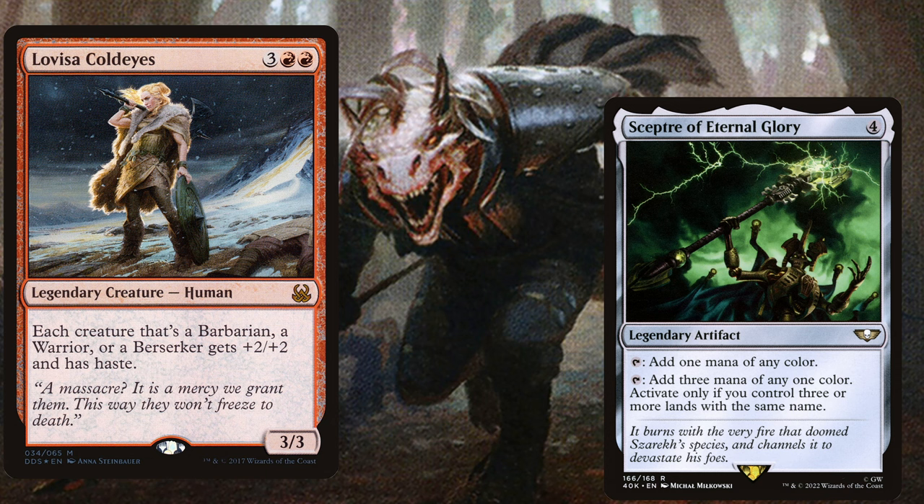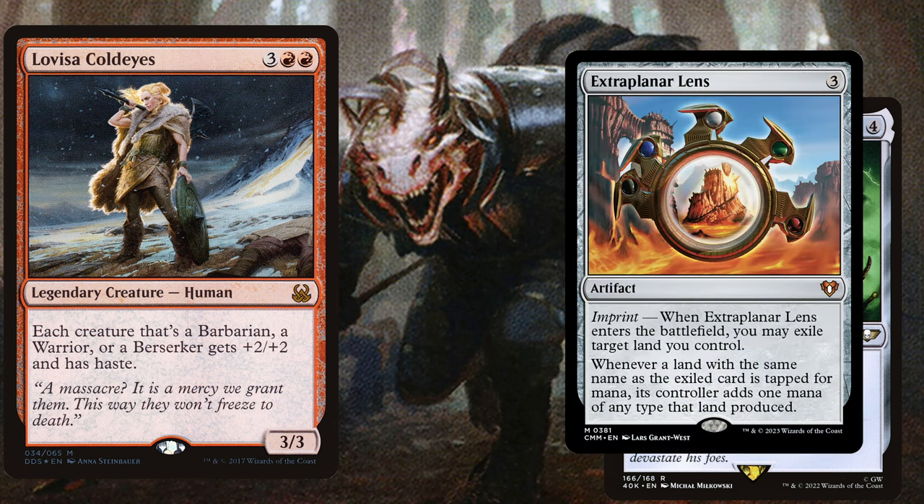We also play Extra Planar Lands, a three-mana artifact with imprint. When it enters the battlefield, you may exile a target land you control — definitely exile one of your mountains. Whenever a land with the same name as the exiled card is tapped for mana, its controller adds one mana of any type that land produced. Keep in mind this also counts for your opponents' basic mountains, so you should probably focus those players first.